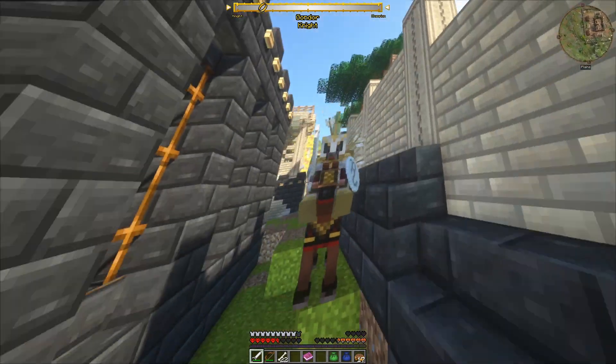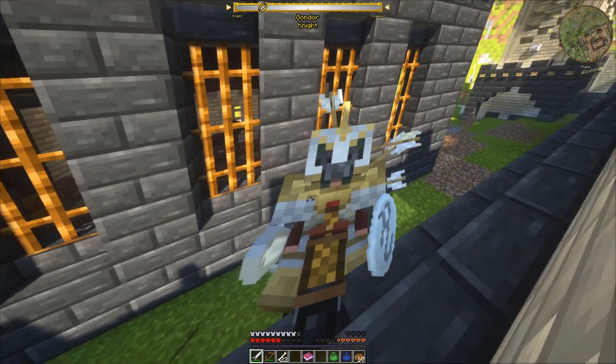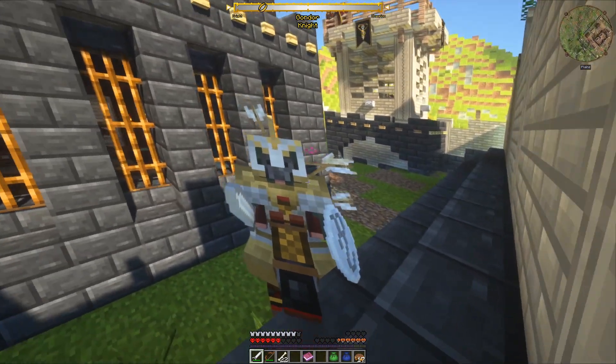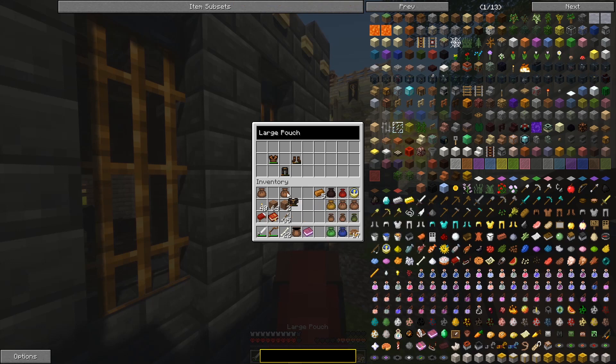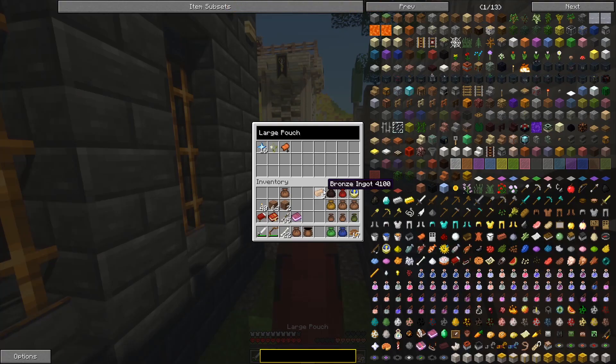Let's wait till we get sober before we venture on. We got leggings and a chest plate of the Corsairs. And we need two other pieces of the Morwaith.